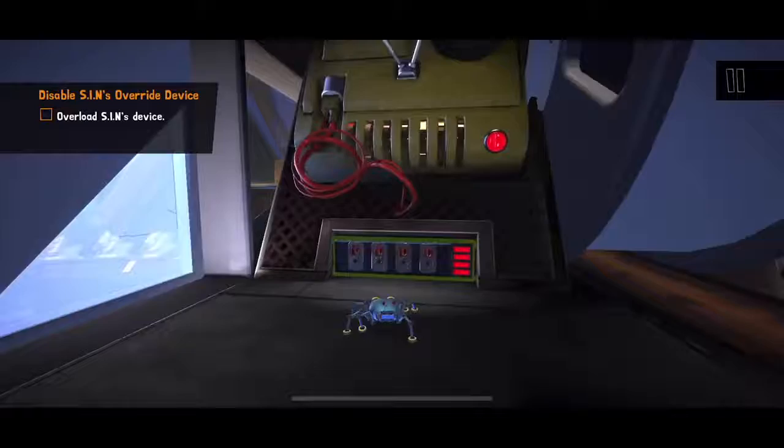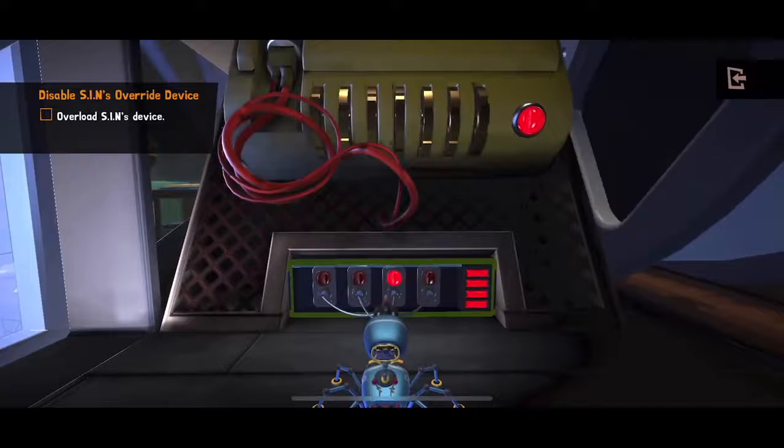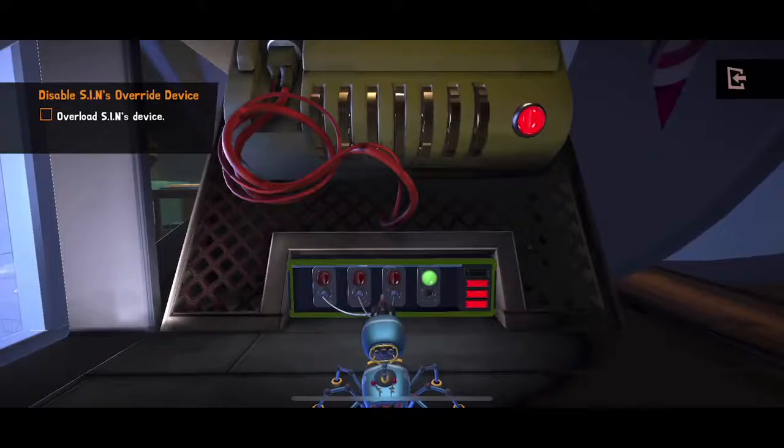This is another example of a different type of minigame — a hacking one. We'll watch the pattern: it went four, three, one, two. I just have to pull them out in the same order. Don't take notes — this is random every time. We echo it back and that short circuits the machine.